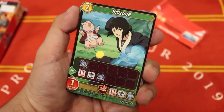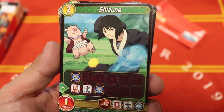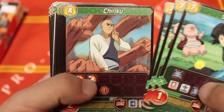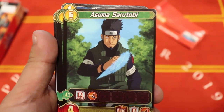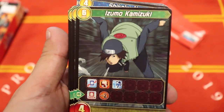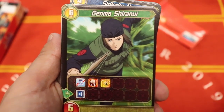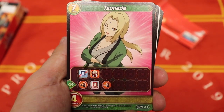Let's crack this open. First card: Shizune — pretty cool because we didn't get her in the first expansion. We're going to try to focus these up and profile the brand new art and symbols. Shizune makes its first debut in the card game — we've got three copies. Then we got Chiriku, and sweet — Asuma Sarutobi, which we surprisingly didn't get in either of the first two expansions. We also got Izumo, so it looks like we're getting all the new characters. Genma Shiranui — awesome.